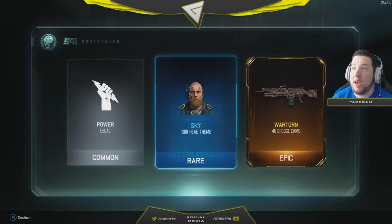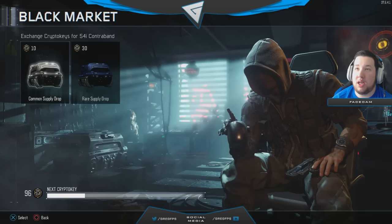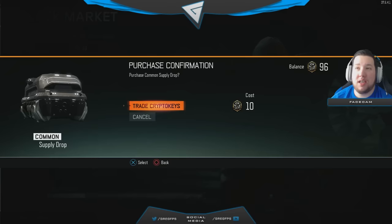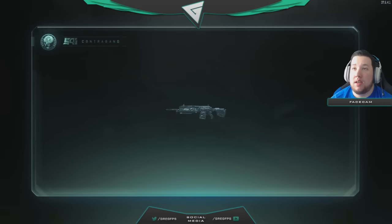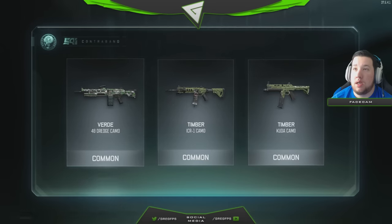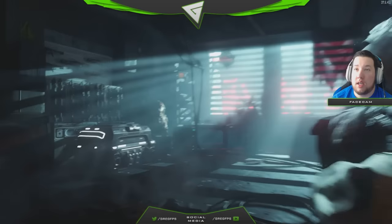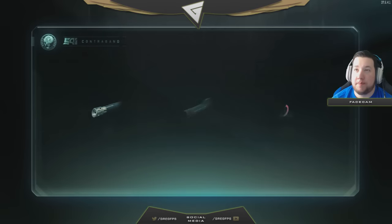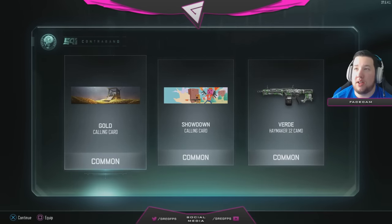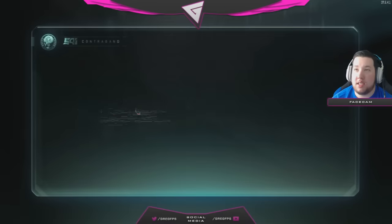Ruin — ooh, we got an epic War Torn on the 48 Dredge! I already have it on the Locust Bolt, it's a sick camo. Timber, timber, timber, verde. Eight more including this one, come on. I already got that calling card — what's up with that? Seven more to go including this one, come on.